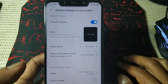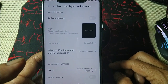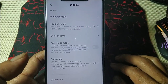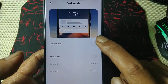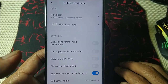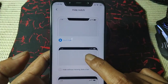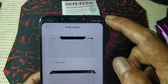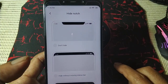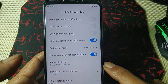Ambient display — this one is only for AMOLED displays. Double tap is also working. Tap mode is available. The notch — I like this one. You can hide the notch with the notification bar, and there are also three options for notch hiding.